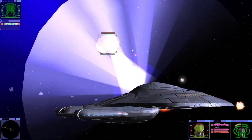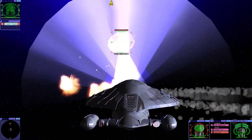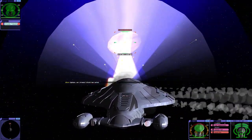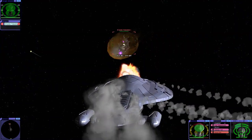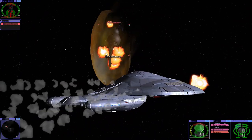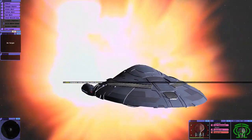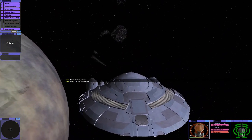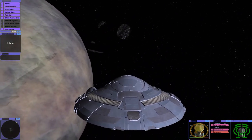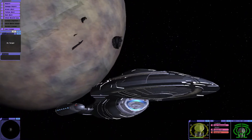Oh, here we go. So the armour is definitely working — it's almost like it's dispersing it. Should be one shot. Those torpedoes are insanely powerful. I mean, transphasic — so they pass through the hull. I'm almost wondering if they lock onto the power core or something like that, because those torpedoes are absolutely insane.